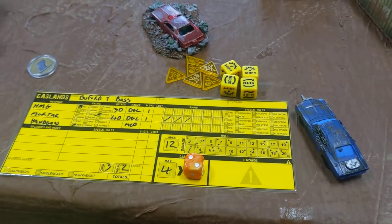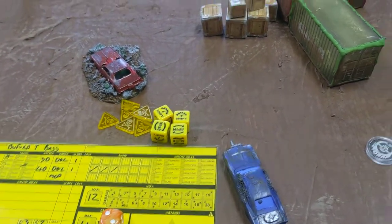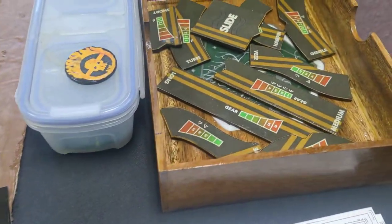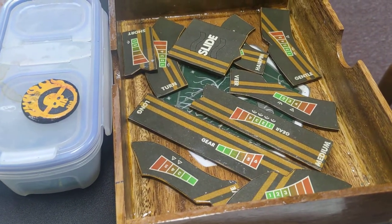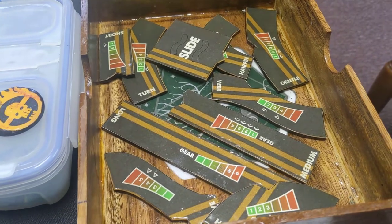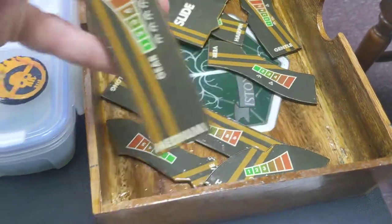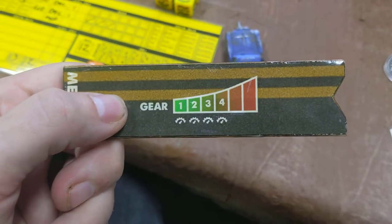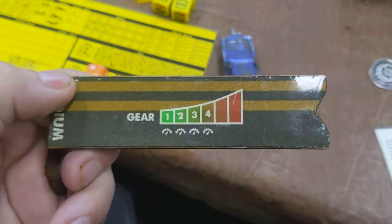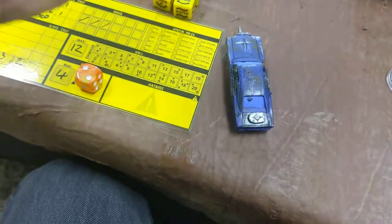If I'm in second gear, I then have to pick a movement template that determines where my car goes. I go over to my movement templates and try to find one that fits my need and has the number 2 on it. In this case, I'm going to grab the medium straight. The medium straight shows numbers 1, 2, 3, and 4, but not 5 or 6, which means I cannot use this template in gears 5 or 6.